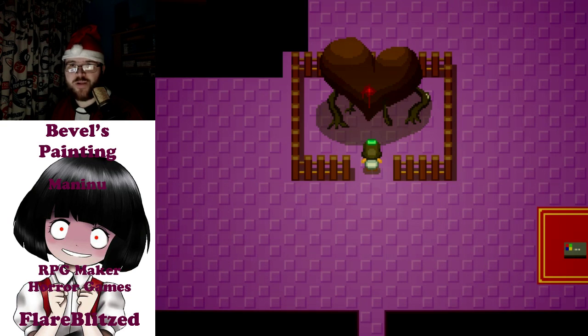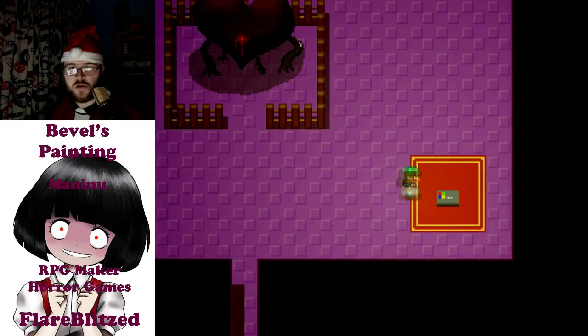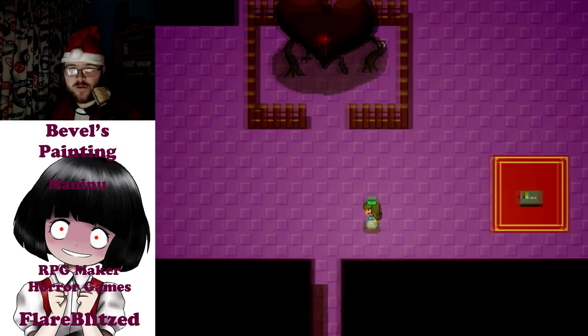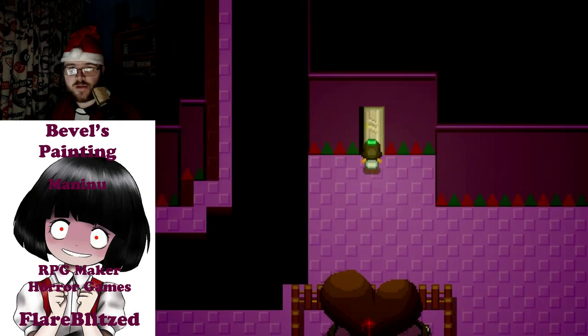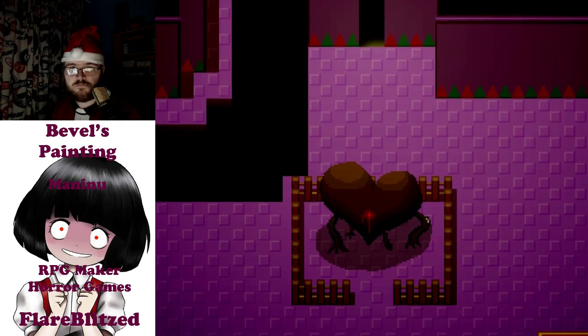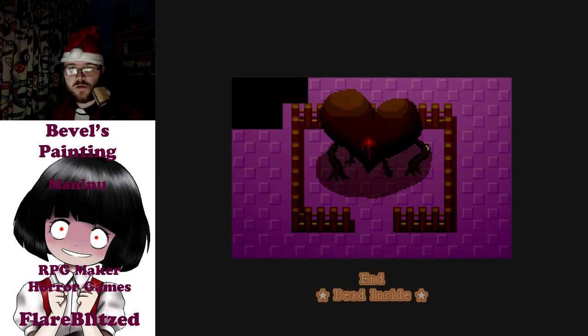And we turn into black Bevel — for some odd reason we are the other form, and we've been returned to the save file. There's only one thing we can do to end this: go through this door. Dead Inside. Yeah, that's what happens — you are dead inside when you've stabbed your own heart. Dead Inside.